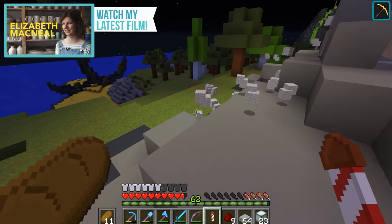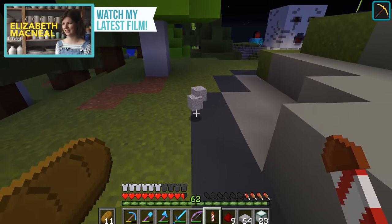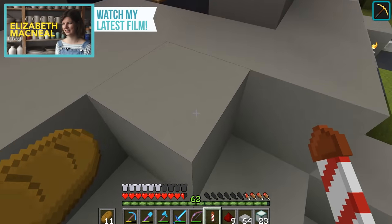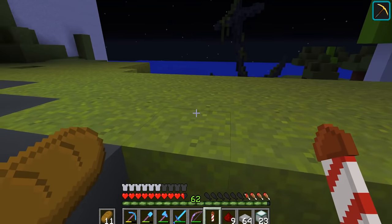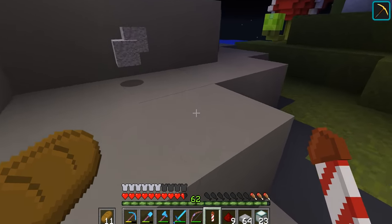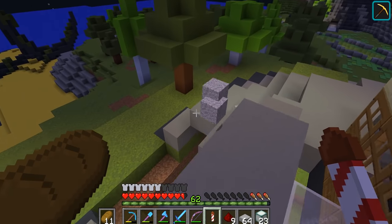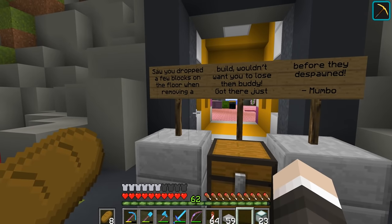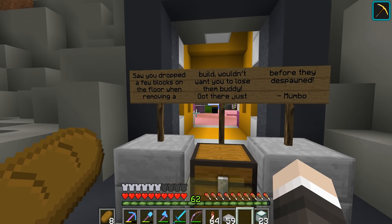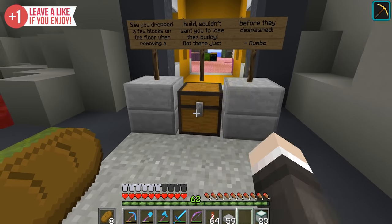Is this just diorite that's been left on the floor by Iskall? Iskall has mined out the sign and just left all of the diorite on the floor to despawn. Don't worry buddy, I'll pick this up and store it in a chest for him. Oh, it's despawning in front of me - I gotta try and get this. I want to get as much as possible so I can dump it in a chest for Iskall. We got there just before they despawned.